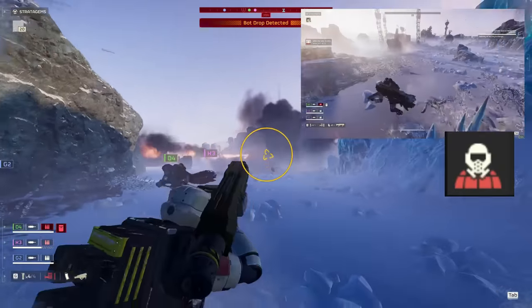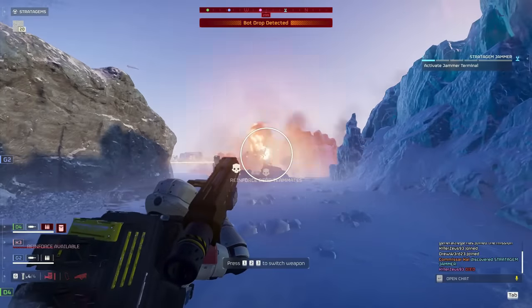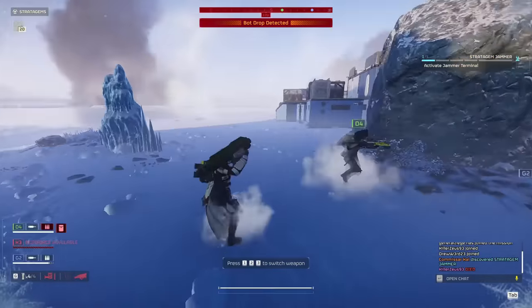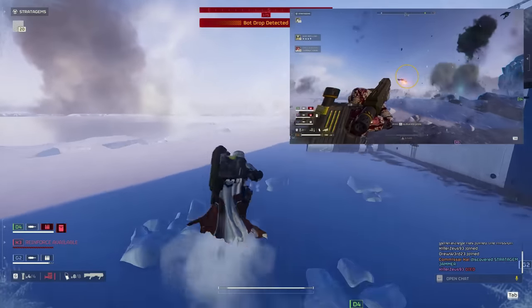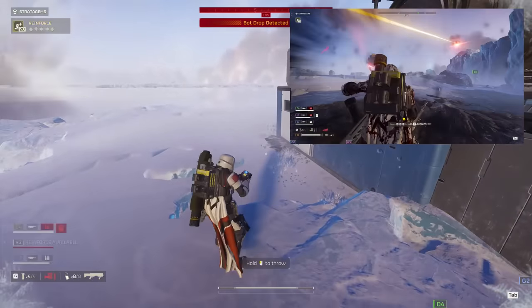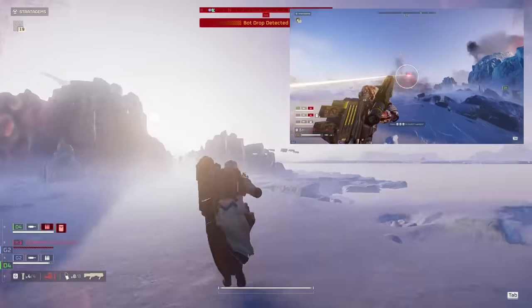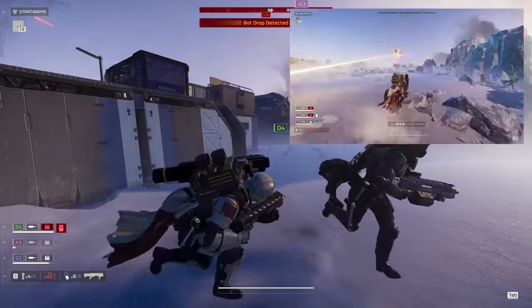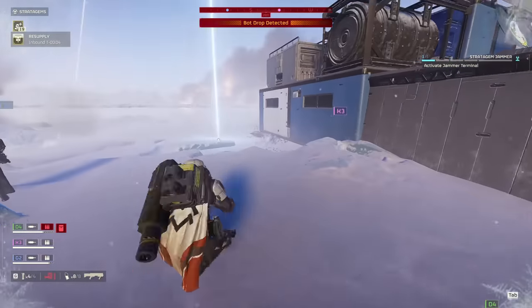It can also take out fabricators and detectors, as long as you call it directly in front of the target. Last but not least, we have our Rocket Sentry. Ever since this thing got buffed, I've brought it on nearly every single dive. It earns its place in this loadout with its extremely long range, explosive damage, and ability to take out gunships reliably. Plant this sucker around a corner and watch the kill count soar as you move on to the next objective or stand your ground and fight. As long as you don't sit out in the open, this beauty will do a lot of the grunt work for you and your team.